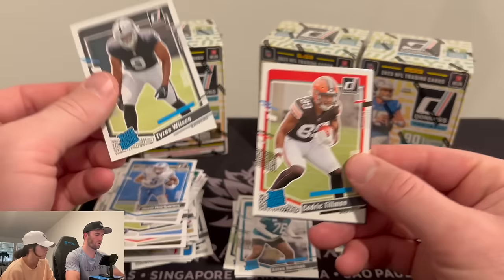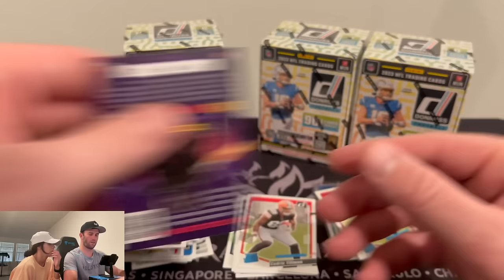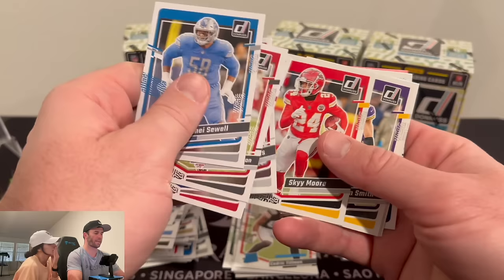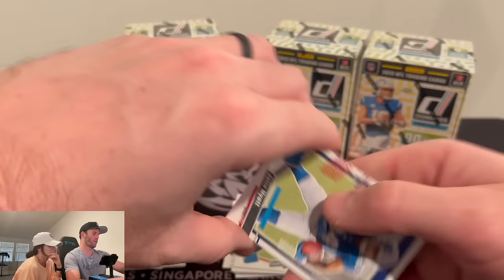Tyree Wilson is our first rookie in this pack, followed by Cedric Tillman, and then a Kid Reporter. Two more packs left. Would you rather it go there or me smacking you in the face? I feel like going there is better.